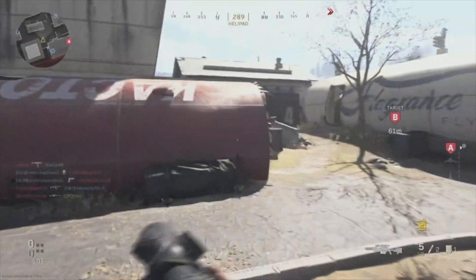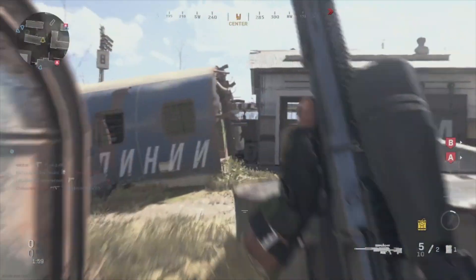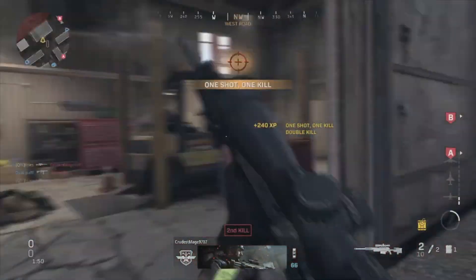I've been making some pretty good progress so far in Damascus, as you guys have seen. I have gold for all the marksman rifles, and now I just need to get gold for all the sniper rifles. Sniping is different than sniping with a marksman rifle.